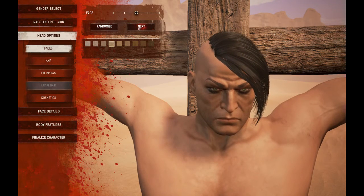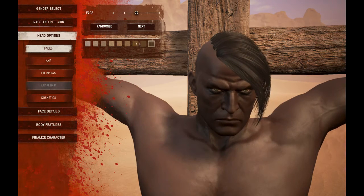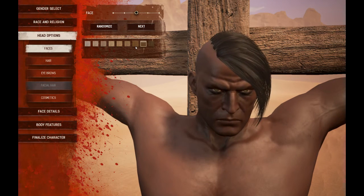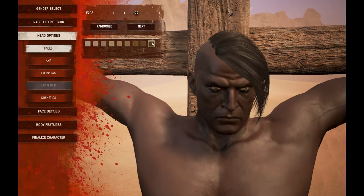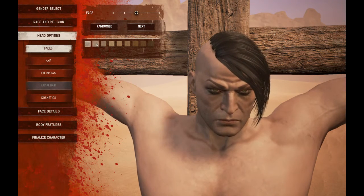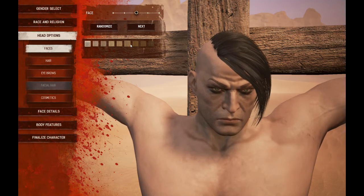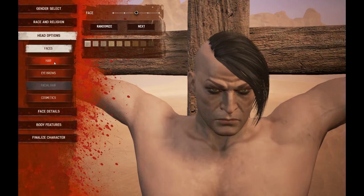Now you're going to head options — you got your different faces. I'm gonna go with that one, he looks angry. You can pick different colors of his skin as you can see, you can go really dark or really light. I'm gonna go with like a mid-tone — he's powder-looking, we'll go with him.